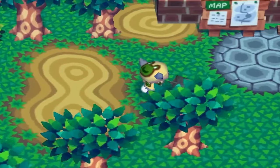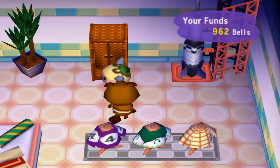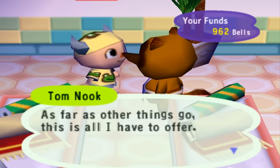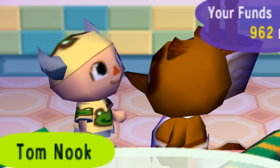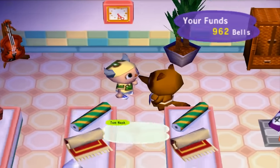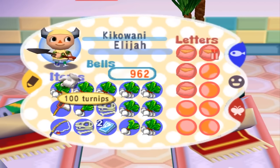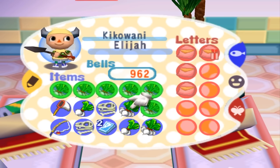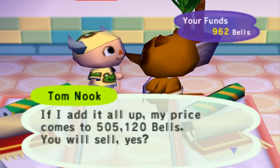Day forty-one, our pears are growing nicely. We mailed some fossils and the turnip price wasn't good, so we're not selling today. But this is where things get wild — day forty-two. We go in, check the turnip price, and Tom Nook is buying turnips at 616 bells a turnip. I never thought I'd be able to get a turnip price that high, especially after what we saw earlier in the game. I thought that was a once-in-a-game thing. Apparently GameCube has different odds than all other Animal Crossing games. I ended up selling all my turnips for over half a million bells. I am so happy!